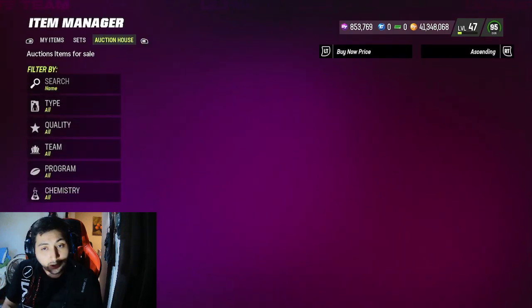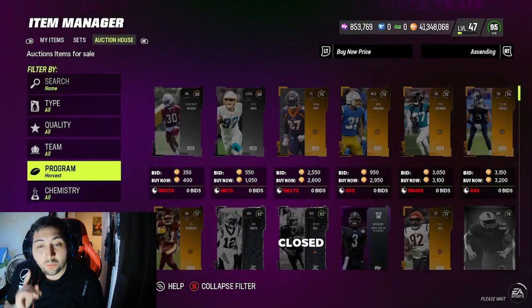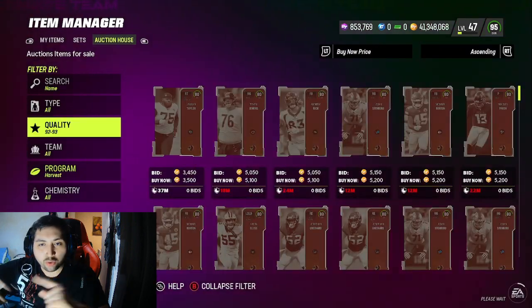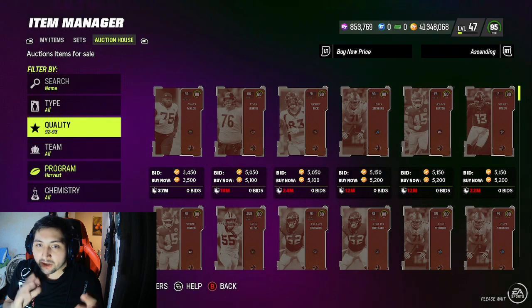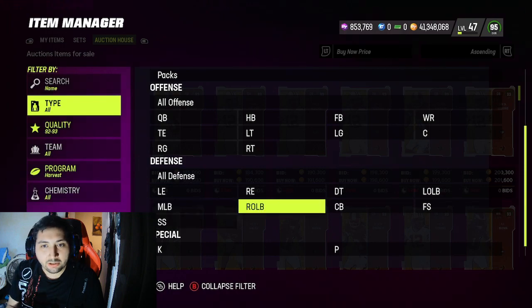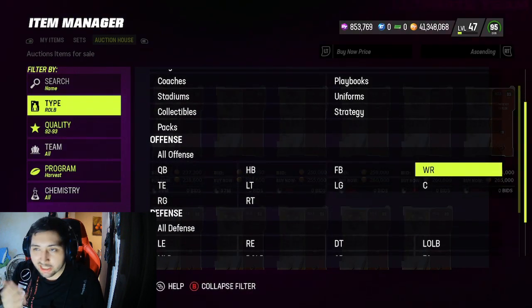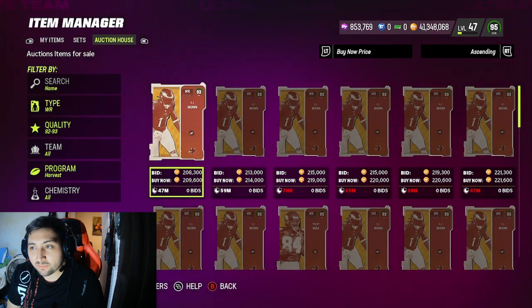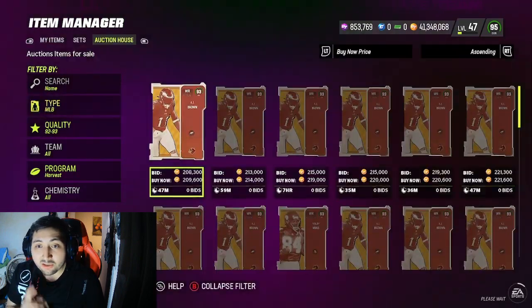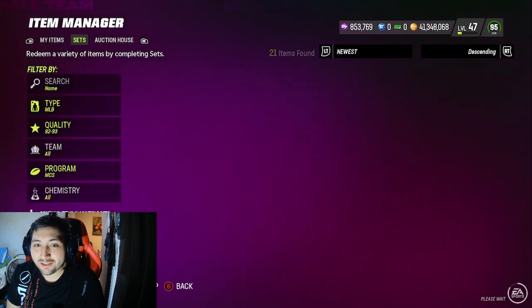Now we head over to the harvest filter and check which card is the most expensive. There are only four cards that tend to go up in price — they swap around — so you need to do whichever is most expensive. First, check Lauren Taylor: he tends to go from 250k to 280k but right now he's at 230k to 240k. Now let's check Randy Moss — he's going for roughly 230k as well.